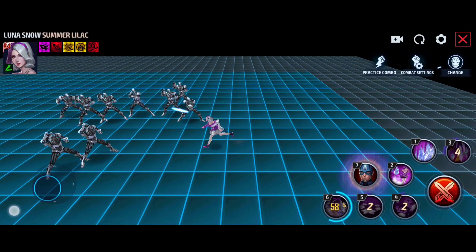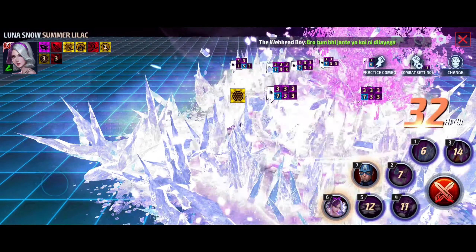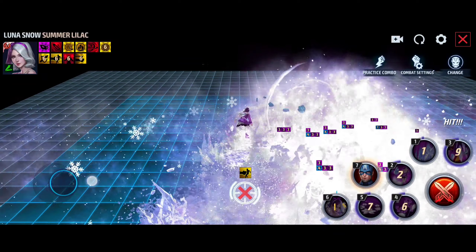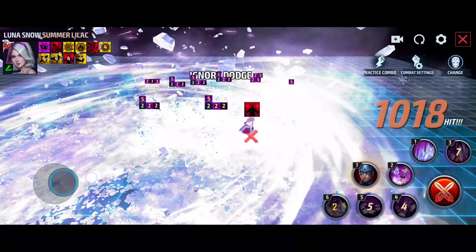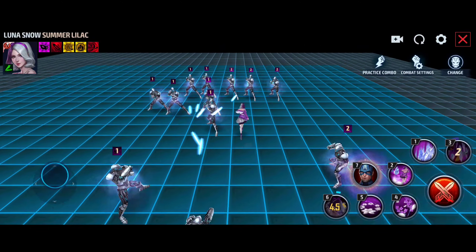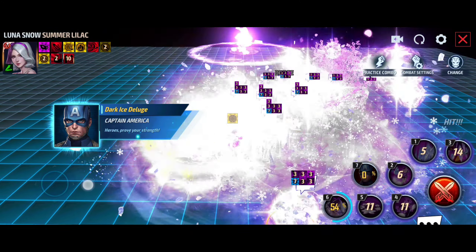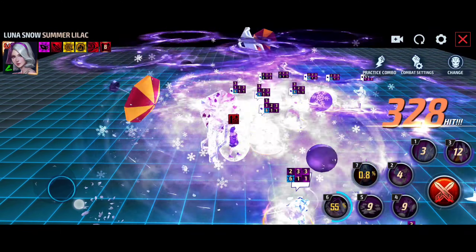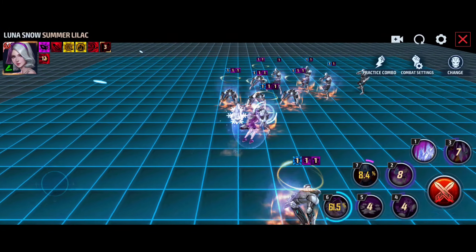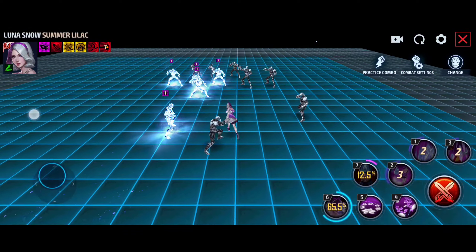Now with tier 3, let's see how many hits we get in a typical Luna Snow rotation. Still going... still going — 1278 hits! I think this is one of the highest hit counts we have seen from a character. This is crazy crazy damage, and some of the damage could be high hit count because the mobs take a little damage per hit.